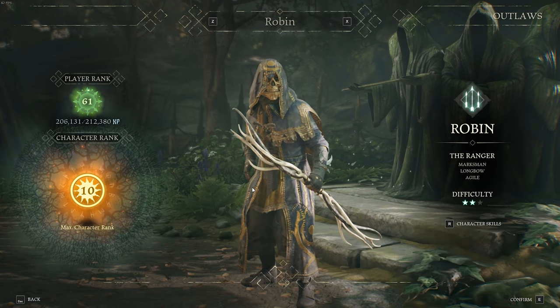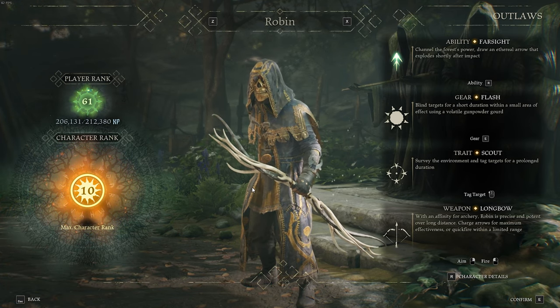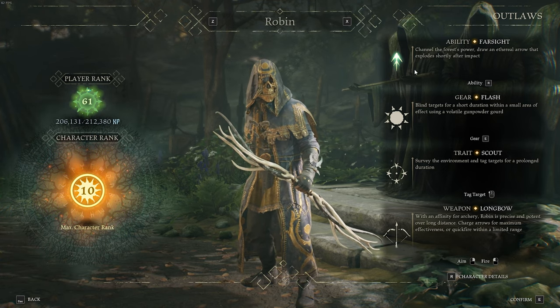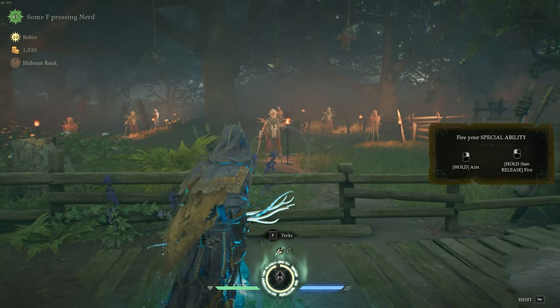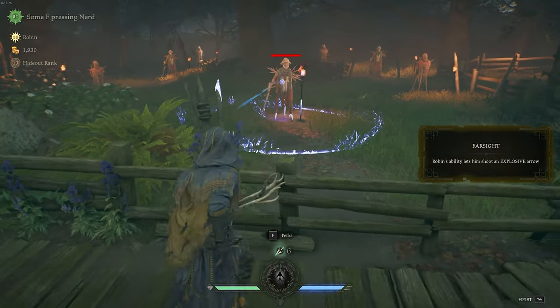Let's start with the toolkit available to us. First is the ability — that's an explosive arrow. You charge it up by getting assassinations, and it does AOE damage, which means it's going to kill everybody near it, and it can also be stuck to a target.